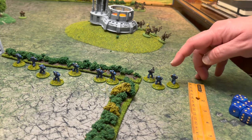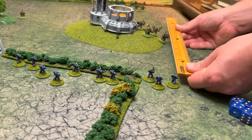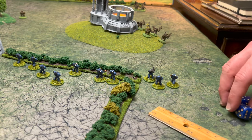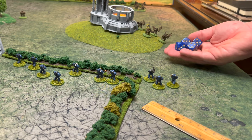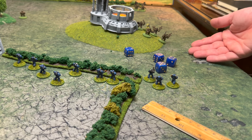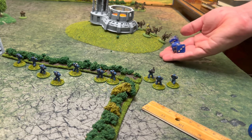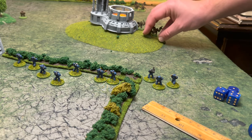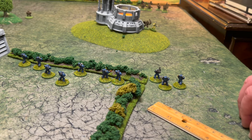This squad fires — we have four bolter shots needing fours or less. We get three hits, then need fives or less to wound — three wounds. They don't get saves, so three of them are killed. We'll fire the missile launcher, which doesn't get a bonus to hit, needing four or less — it hits. It has a blast radius of one inch, half an inch in our measurements, which is enough to catch both remaining figures.